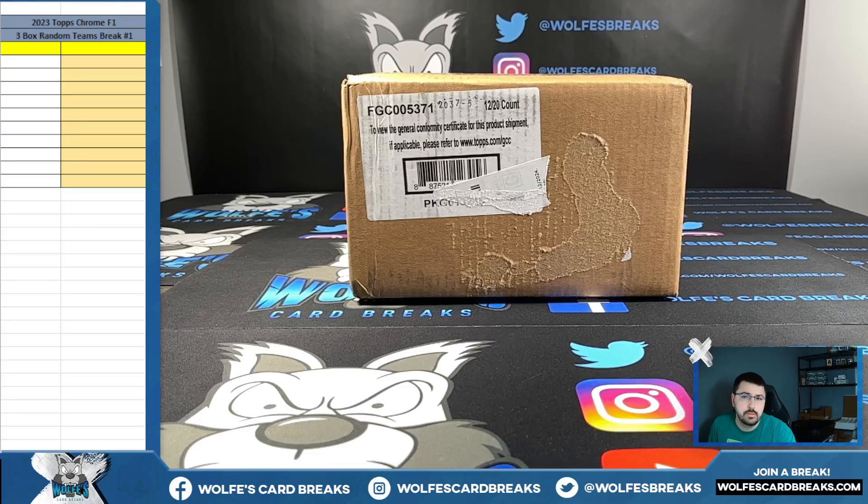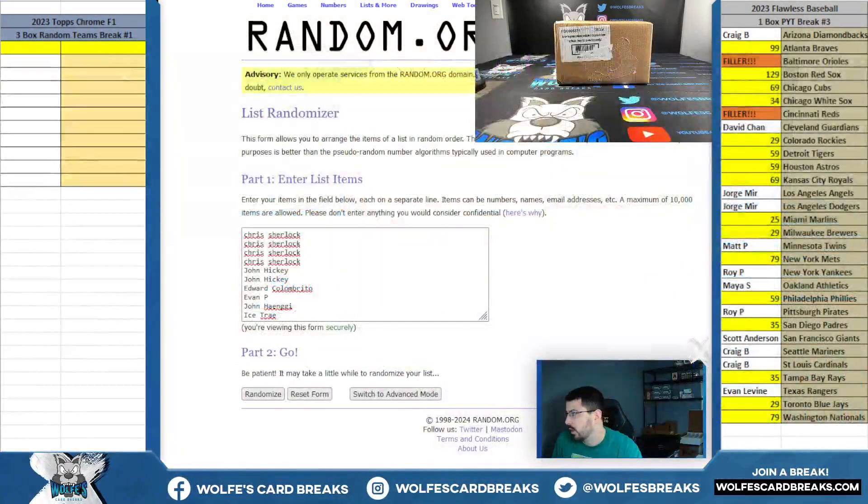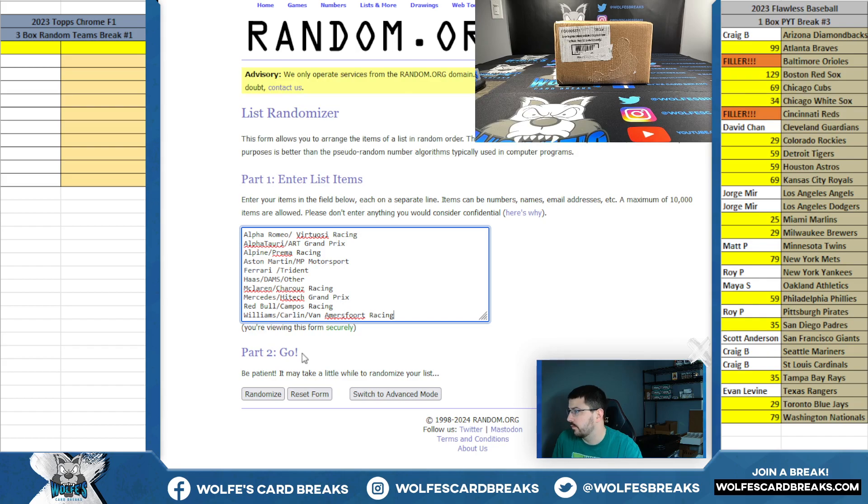It's the first break of the day - brand new 2023 Topps Chrome Formula One. This is a three hobby box random teams break, number one. Here's the list of break participants - each spot gets a random team. These are combo F1/F2 combo spots, so each spot gets one F1 and also one F2. I think this one down here has two F2s.